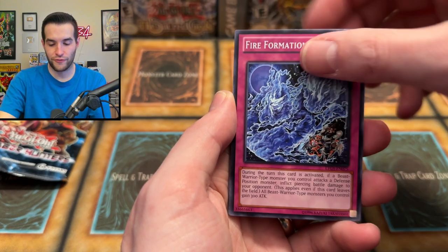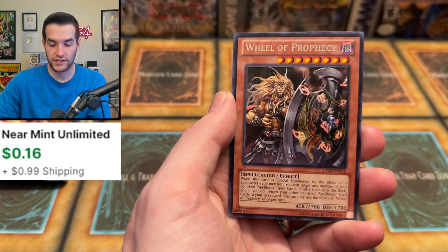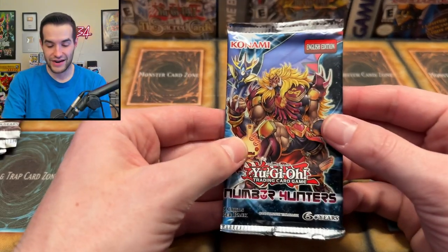Burner, Magnum Shield, Fire Formation, Tridon, Radius, Spellbook of Miracles, Battle Boxer, Wheel of Prophecy, and Eagle Shark. No Secret Rare. Wow, this is crazy. Number Hunters — second to last Number Hunters pack. Can we get the $20 Super? It's the ninth card in the set.